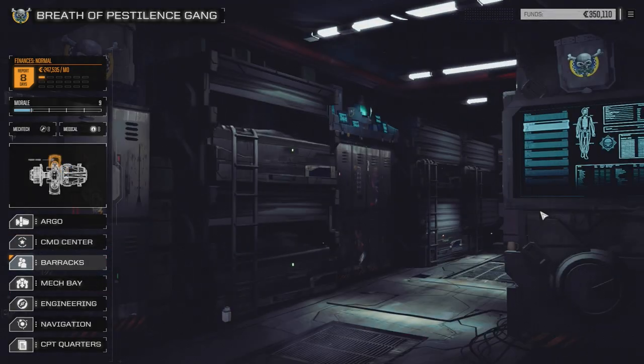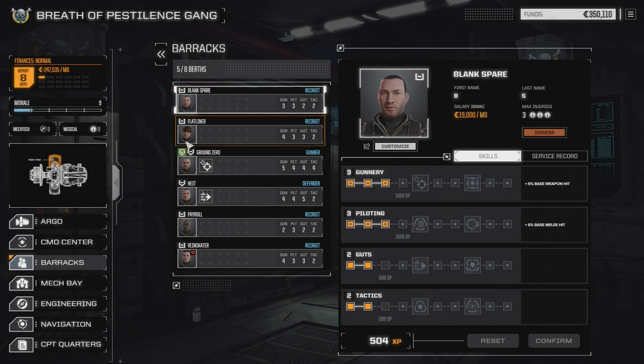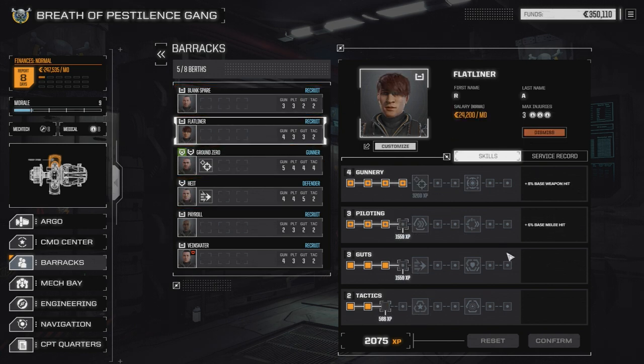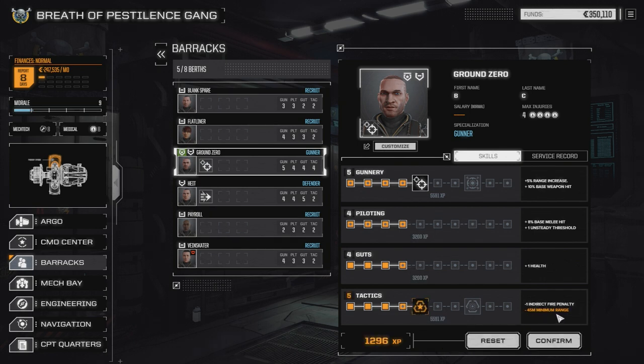First thing we're going to do is have a look at our barracks to see if we've got enough experience to raise anybody up. Blank Spare is still sitting at nothing. Flatliner has got his piloting - we're going to wait and go for gunnery for him. Ground Zero's got enough here, we're going to take Tactician: plus two morale gain, minus 50% critical hits taken, and remove one bar of stability damage when reserving. Minus 45 meter minimum range will help with our PPC as well, so we're going to take that and confirm.